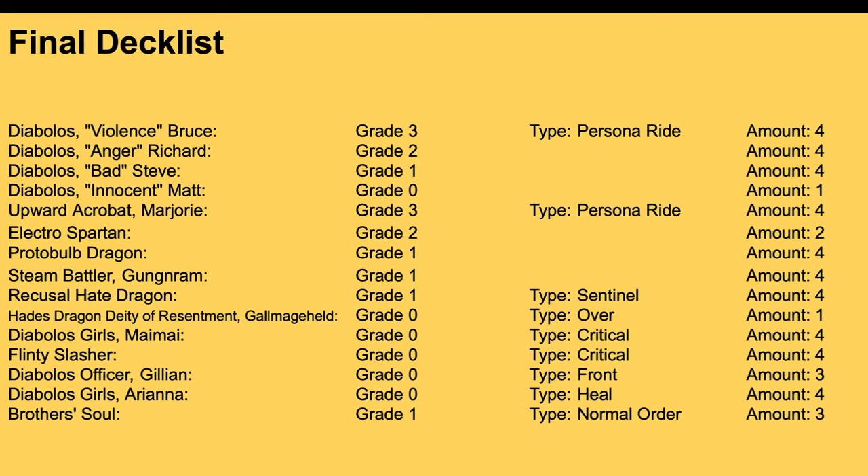Here's what the final decklist looks like. Four copies of Bruce, four copies of Richard — gets 5k power and on Vanguard, put a rear guard to Soul and draw a card. Bad Steve when placed calls a grade zero from Soul and Soul Charges one. Use those two in combos for more Soul and draw. Maraji gets two Soul Charges and a draw. Spartan — two Soul Charges. Protobulb — really good recycler. Gun Graham — card that saved my life. Risk Hate Dragon — good PG. Hades Dragon Deity of Resentment as Over Trigger. Trigger-wise, we run eight crits, three fronts, four heals.